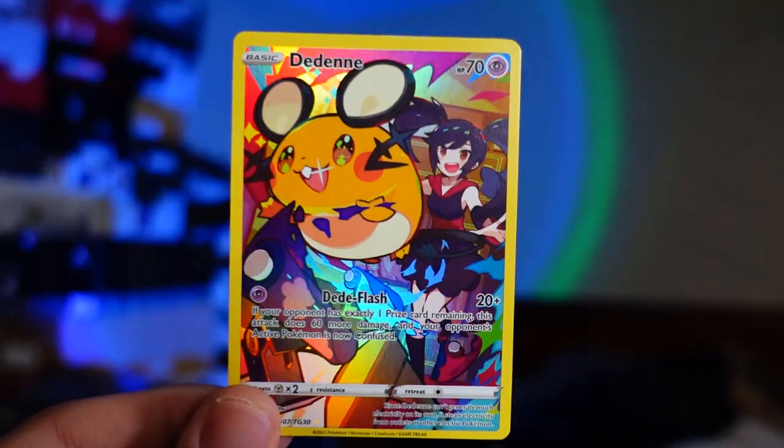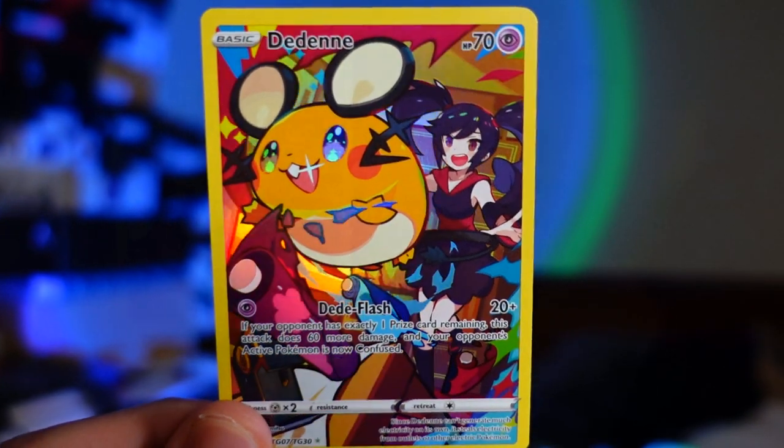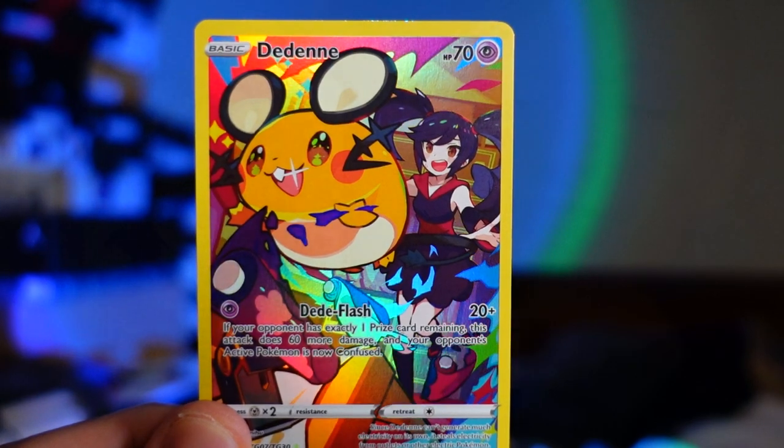Here we go — a Nosepass, and oh, I see something behind it. Nice — a Diancie character rare! That is awesome. That looks so cool — I love that art, it looks fantastic. I don't know the trainer in the background but that is a really, really cute Pokemon card. Oh my gosh, that's awesome.